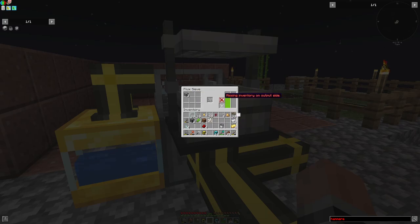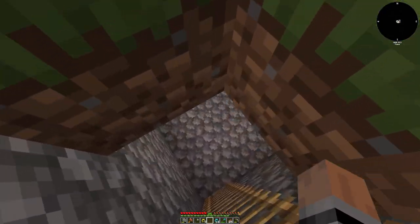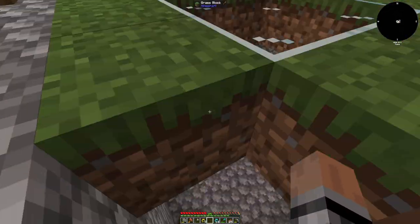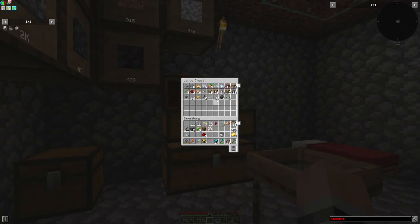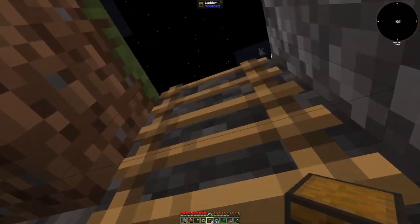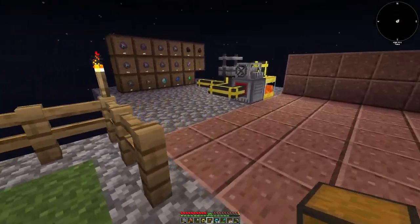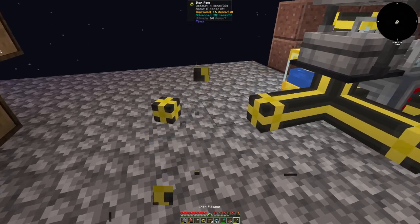It just needs an inventory output. I guess I'm gonna have to do a chest for now, and then I'll just babysit the output for a little bit until I can get the nether quartz. And then once I've got the nether quartz, I can make a drawer controller. I'll just kind of take care of that when I can — as soon as I can.